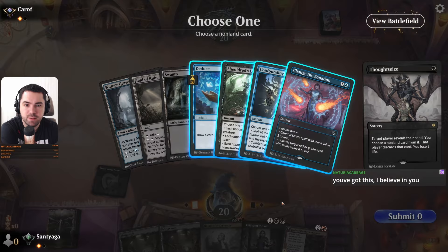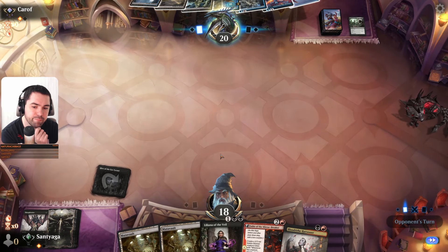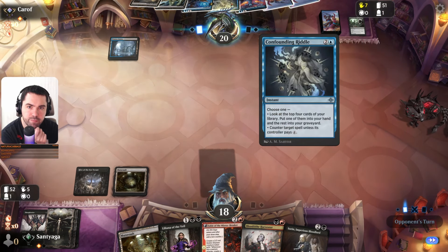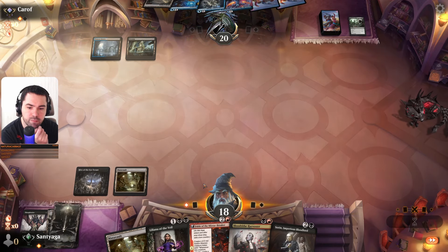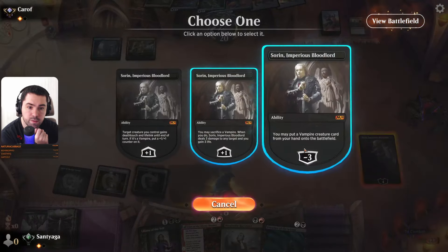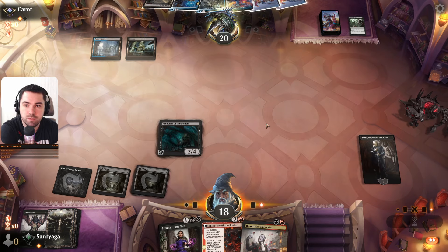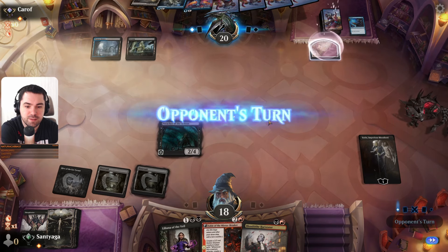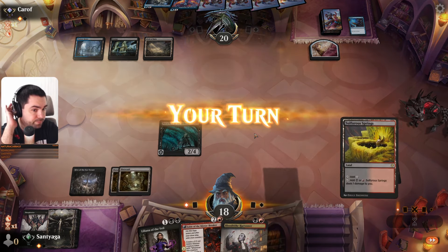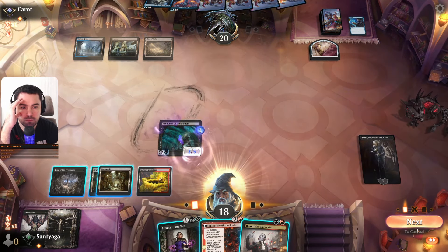No mulligan, okay. I hope you're doing well. We need red mana — no red mana, great. Show me counter spell. Mine! I love you, I love you, I love you — he's a beast!